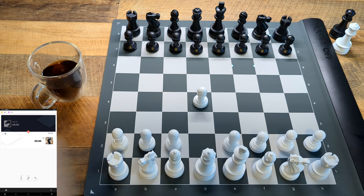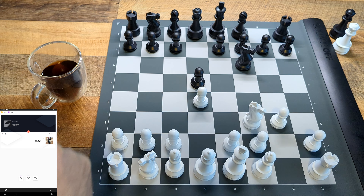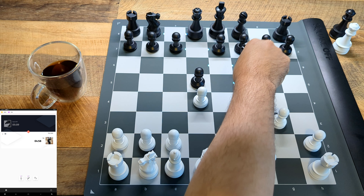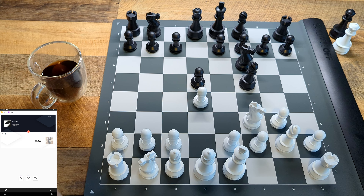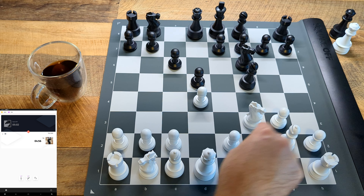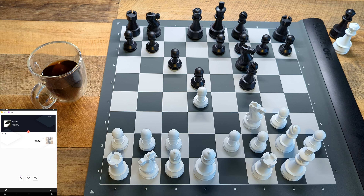One thing I've noticed from playing with this board: when you move the pieces, you want to try to put them as centered in the squares as possible, because sometimes it won't register. If you ever have a problem where something seems to go wrong with your setup or when you move pieces — either for your side or the computer's side — just make sure you center the pieces as close as possible. If they're a little offset, it won't take it or it won't know what happened.